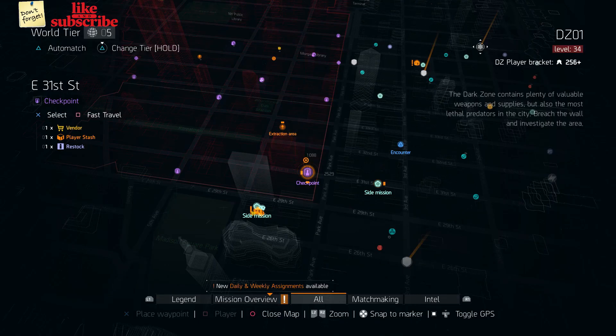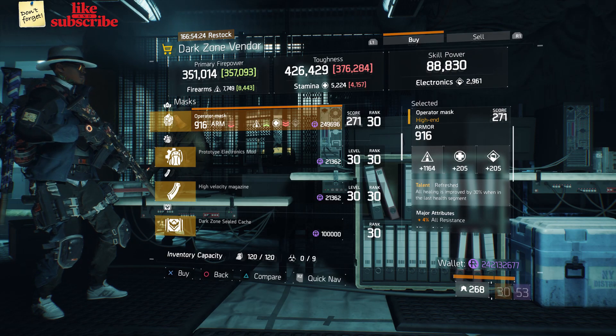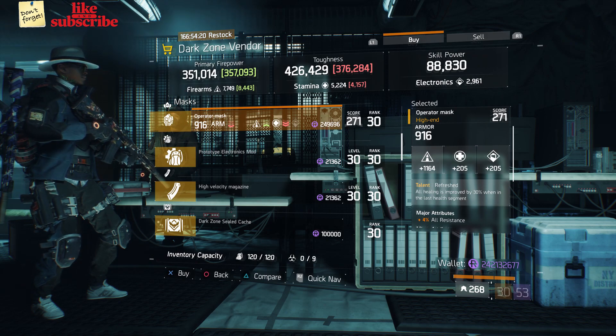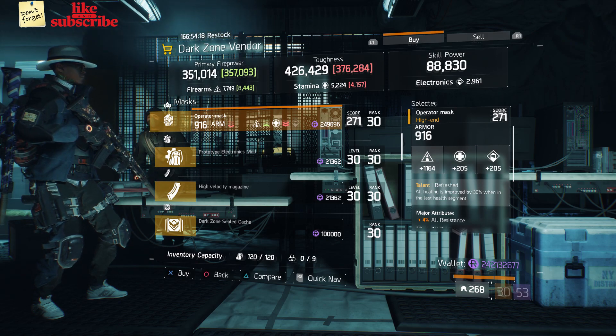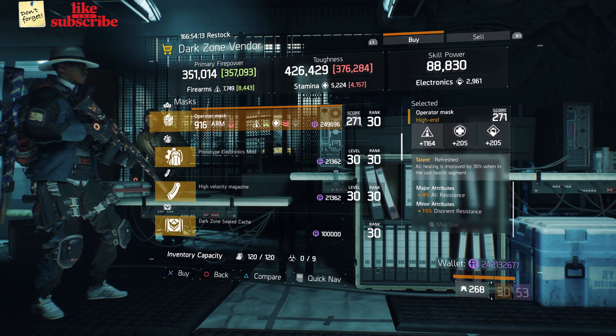For our next gear items, still at the East 31st Street checkpoint. The dark zone vendor has an Operator Mask with the talent Refreshed on there. It has a gear score of 271, the armor is 916, its roll for firearms is 1,164, and the attributes are all resistance and disorienting resistance.